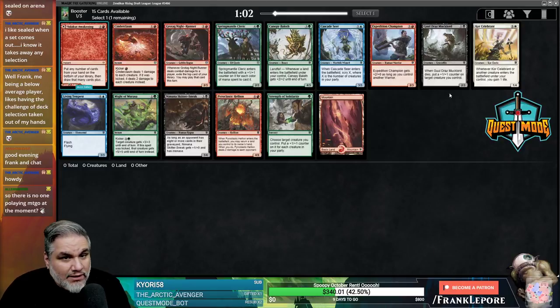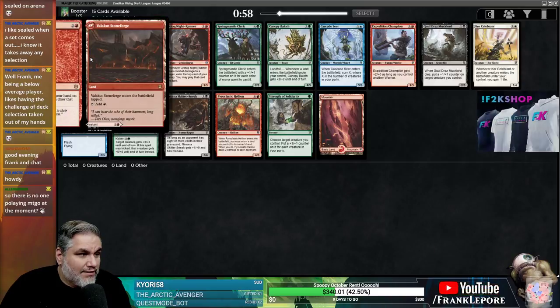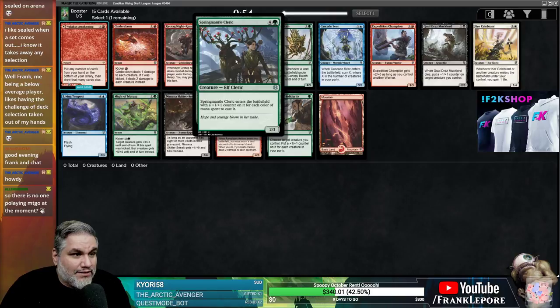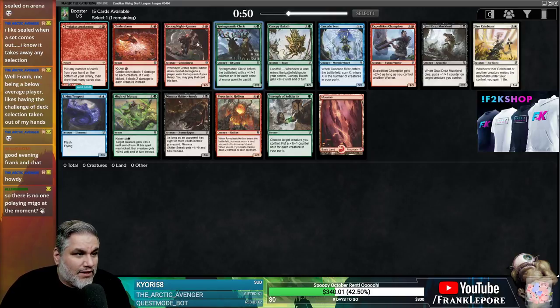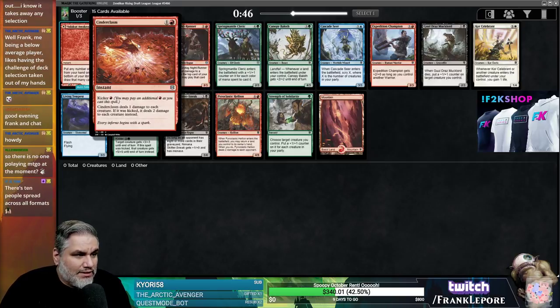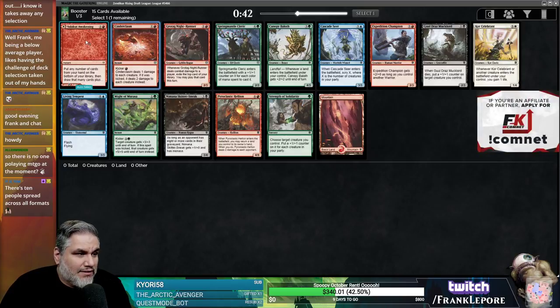What's going on everybody, welcome back to another Zendikar Rising draft on Magic Online. Valakut Stoneforge seems very, very good — 2-3 for 5, Fenrir's Battlefield with a counter for each color. This guy's good. I think we're just taking the Valakut Awakening, it's just pretty decent.